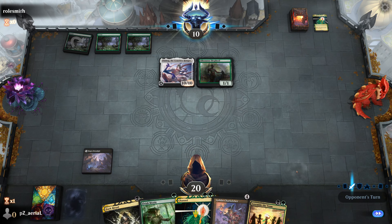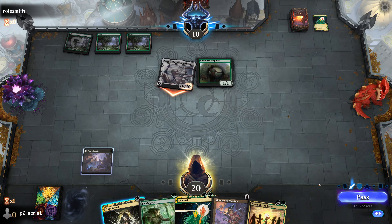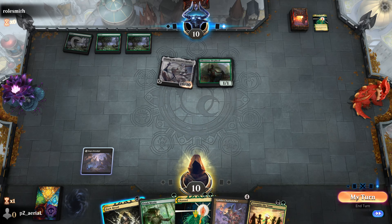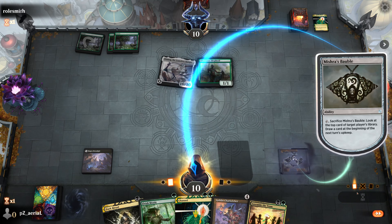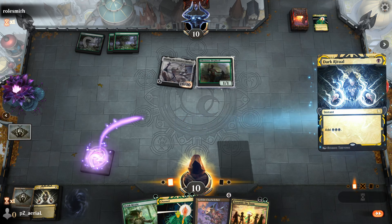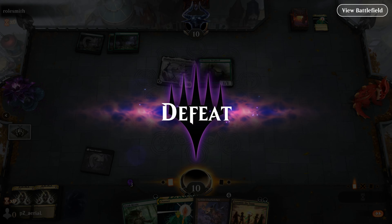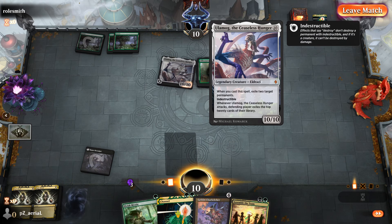We're going to go to ten and have one draw to dig out. The Belcher is in hand so we need an untapped mana source. Mishra's Bauble is not going to do it — we'll take a look at the top of our own library and I think our opponent has just got us. Second Dark Ritual wouldn't have been enough — we need a third one to activate Belcher. We'll make three mana and concede. We're dead to the next Ulamog attack. Hey, Channel works both ways — opponent got theirs off and Ulamog is definitely a hard one to beat.